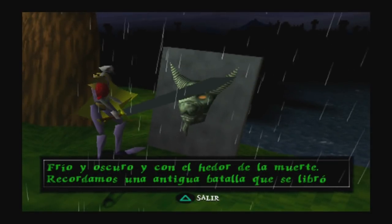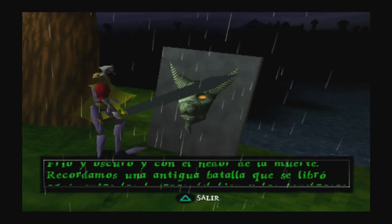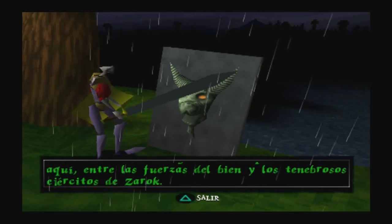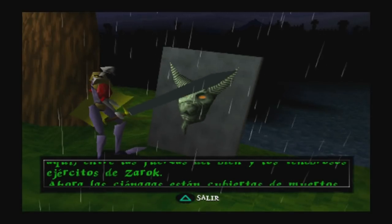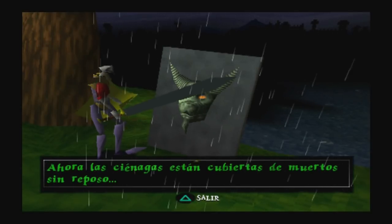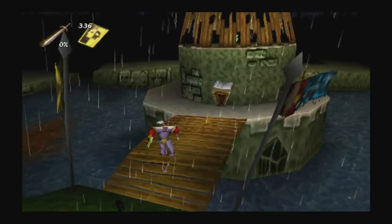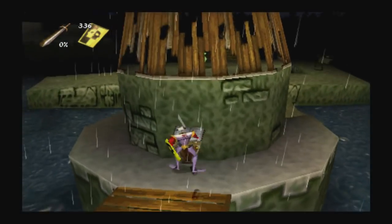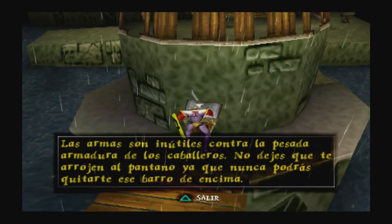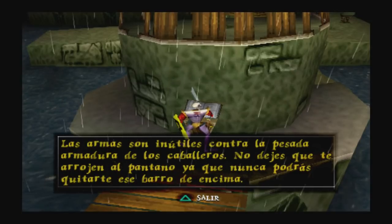Frío y oscuro y con el hedor de la muerte. Recordamos una antigua batalla que se libró aquí entre las fuerzas del bien y los tenebrosos ejércitos de Zarok. Ahora las ciénagas están cubiertas de muertos sin reposo. Las armas son inútiles contra la pesada armadura de los caballeros. No dejes que te arrojen al pantano, ya que nunca podrás quitarte ese barro de encima.